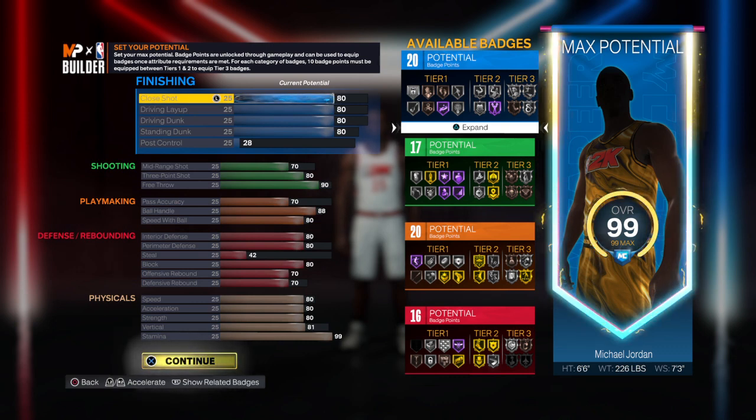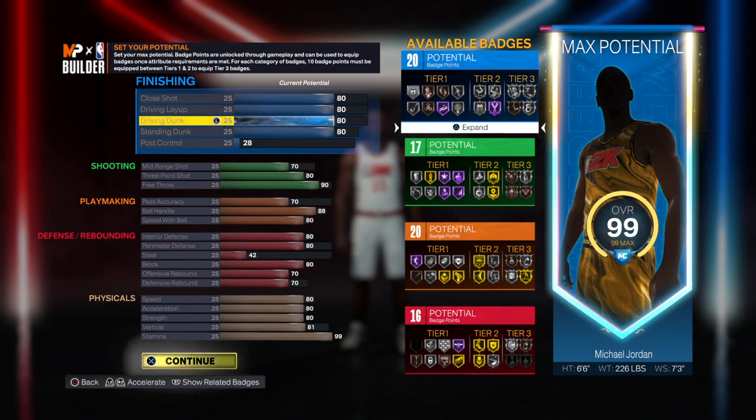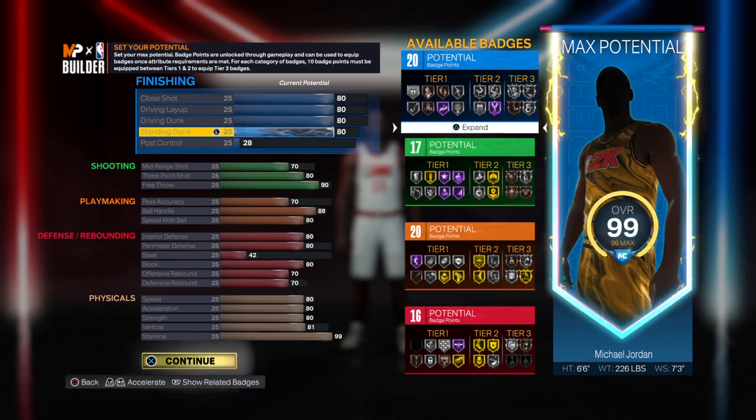For your finishing attributes: your close shot, driving layup, driving dunk, and standing dunk — put all of those at 80. For the post control, put it at 28.